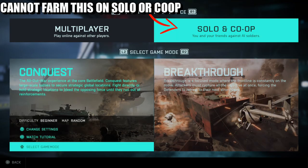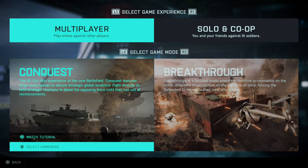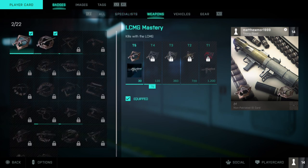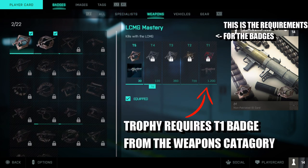You cannot do it — I have tried farming the tank and it does not work. So you are going to have to do this on multiplayer. If you head over to Edit Play Card, you need to go over to your weapons. As you can see, I have not used that many guns because I have not really been farming anything.